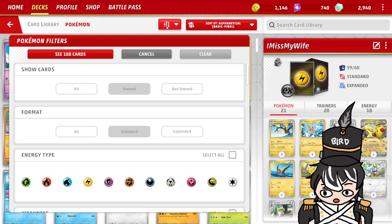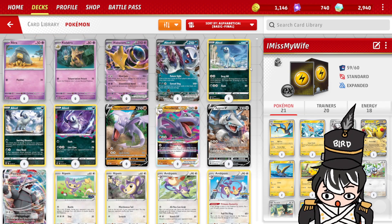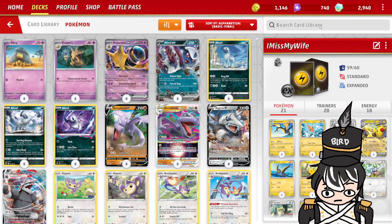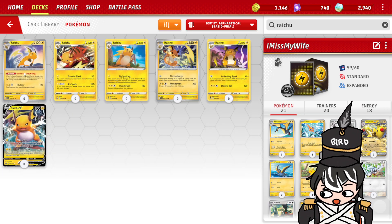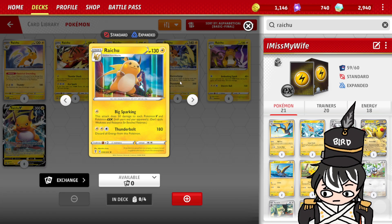So what I can do is from here, just press the filter button and press 'Show Cards', and from there you're going to be hit with pretty much every card out there in rotation. And from here I'm just going to write in Raichu, because that's the card that I want.